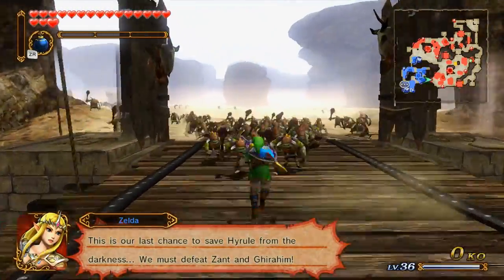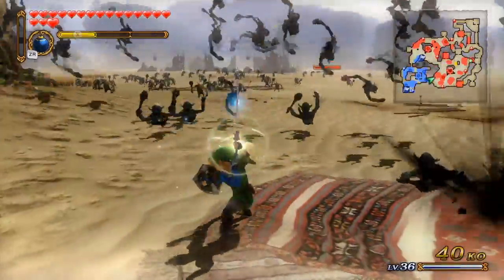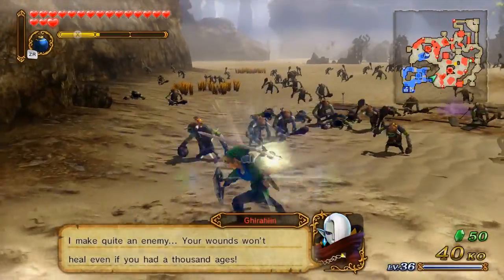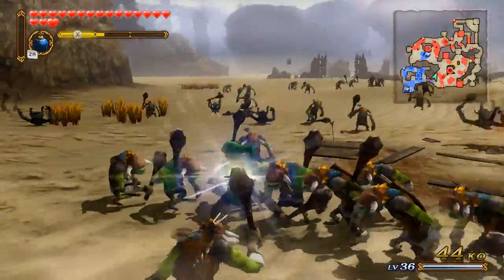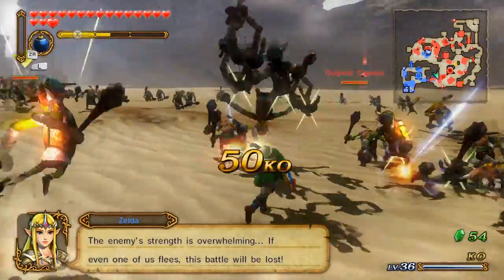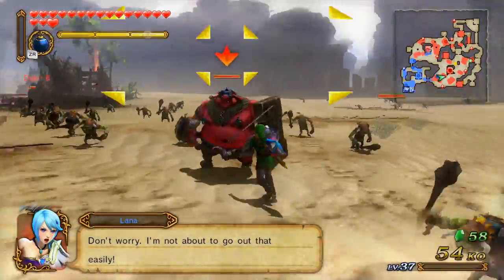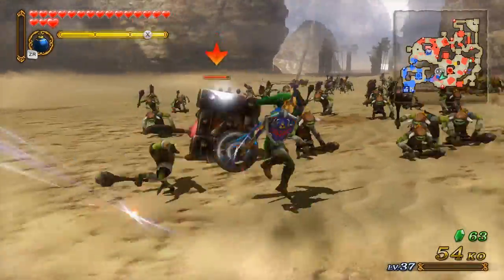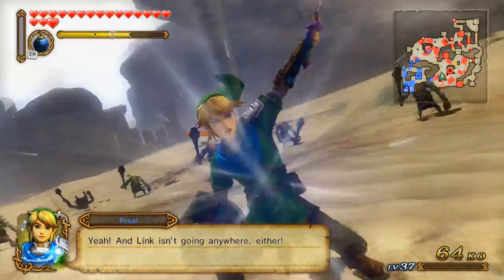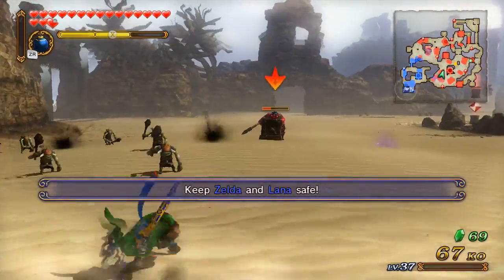As you can see, I went in with the Master Sword this time even though normally I prefer to go in with something with abilities on it. Another thing you might notice is that I actually went through and upgraded Link a little bit, so now he has three special attack bars. I can already waste a special attack because not only do I get it so quickly, I have three bars of it.